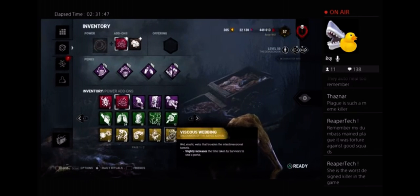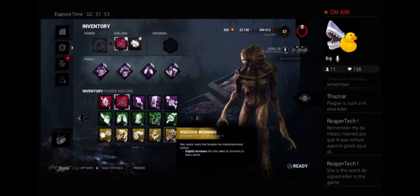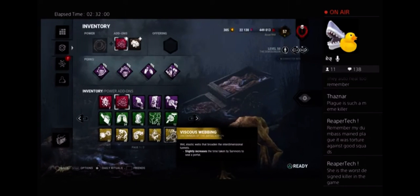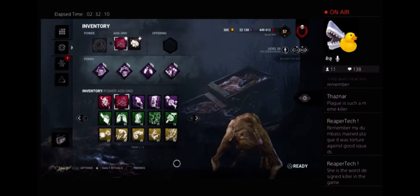Slightly decreases time taken to seal a portal — that's a non-factor. Because if you're winning the game, this doesn't matter, and if you're losing the game, this also doesn't matter. So we're still at two to one. That's useless. Moving on.